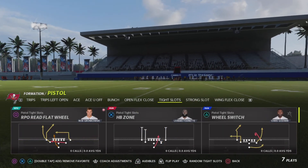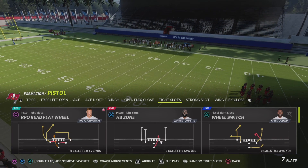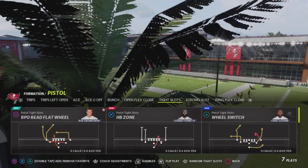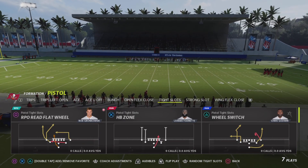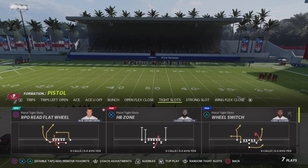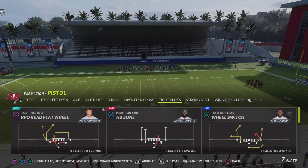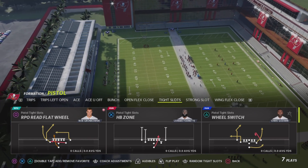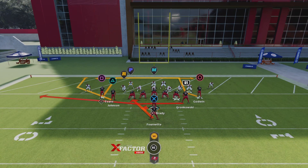In today's video we're going to be in the formation Tight Slots and the play that we're going to be running is RPO Read Flat Wheel. First things first, if you want to know what playbooks have this play, that information will be down below in the description. I know I dropped an RPO vid a few days ago, but that is a more open field type play. This is a guaranteed touchdown within the red zone no matter what coverage they call, whether it's man or zone — it's gonna be a touchdown no matter what.